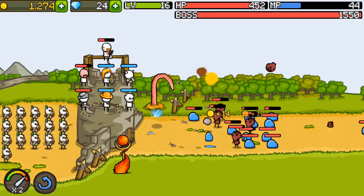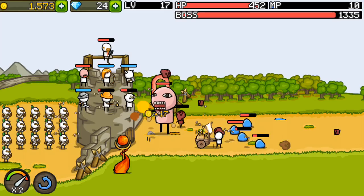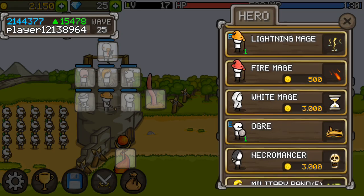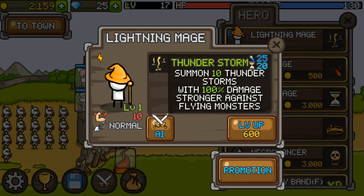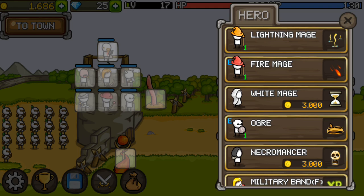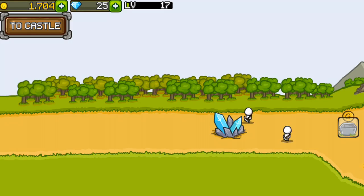He's coming — oh that really does no damage. Yeah, he's dead. That's right, you kick that door — it's not opening. Can we upgrade you? Lightning mage does zero damage now. Summon 10 thunderstorms with 100% damage, stronger against flying. Summon 5 meteors with 100% damage — he does more damage. We'll buy him, place him there, get rid of the other mage.